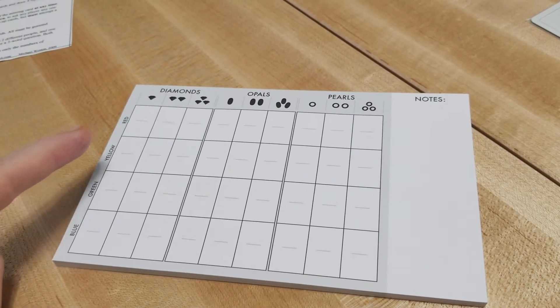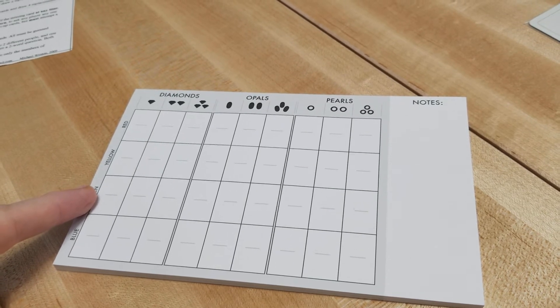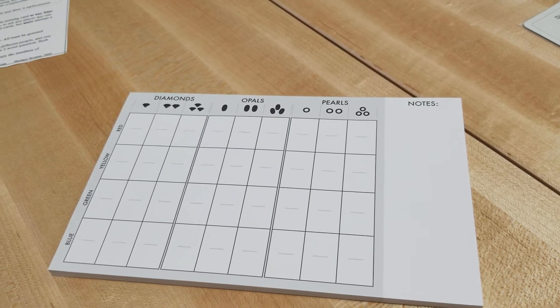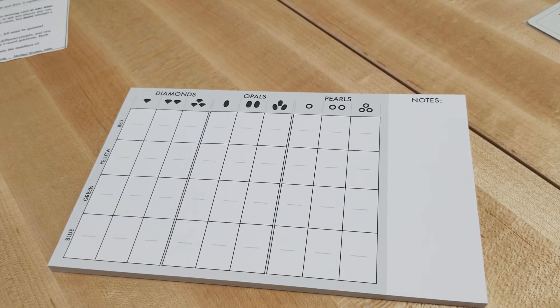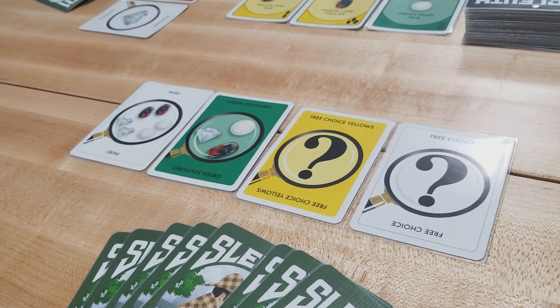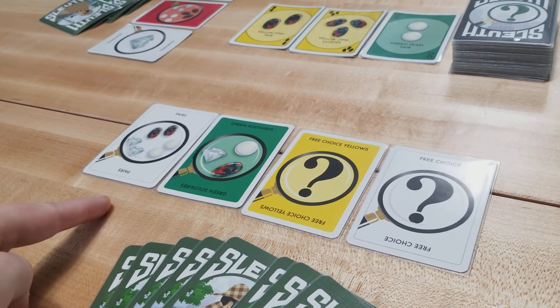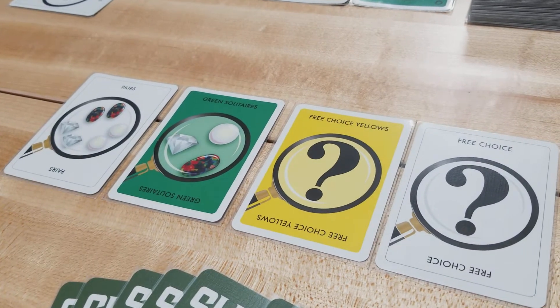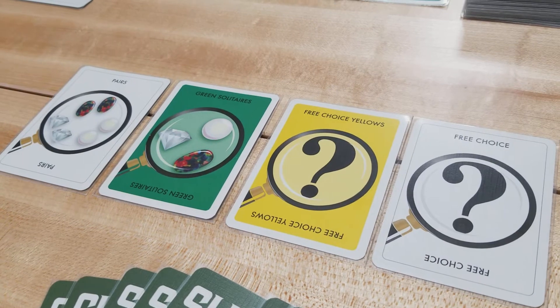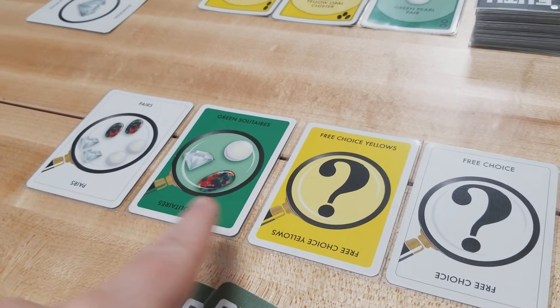Players will keep their individual notepads secret from all other players and will use them to eliminate gems as they ask questions throughout the game. Randomly select a start player, play will proceed clockwise, and you're ready to start. On a player's turn, they may ask any player in the game one question using one of their face-up search cards.